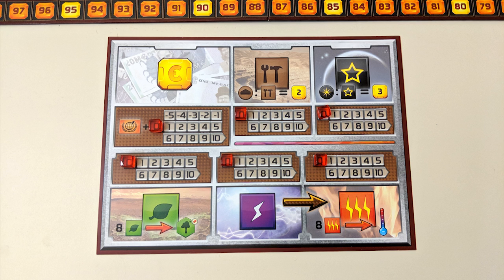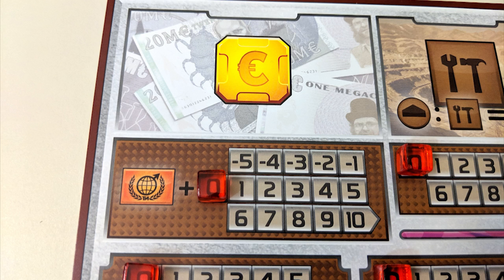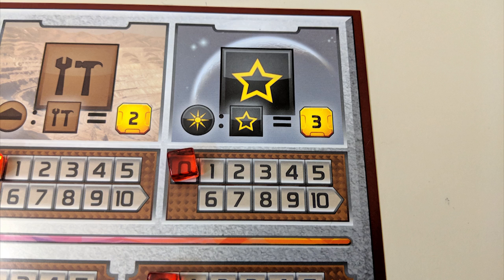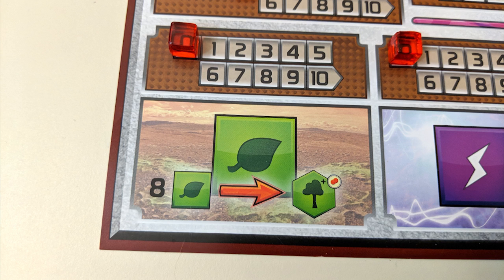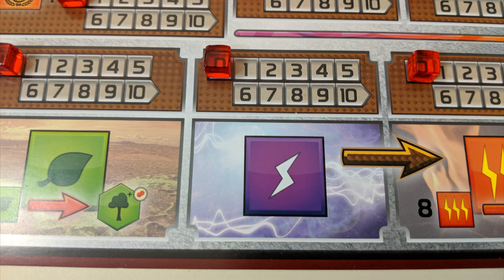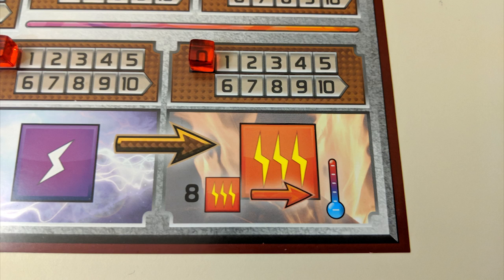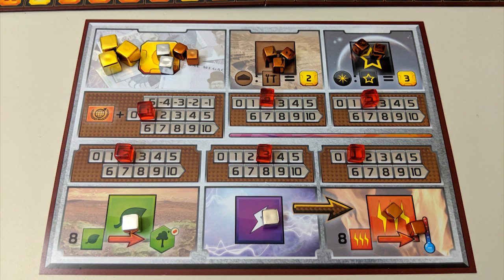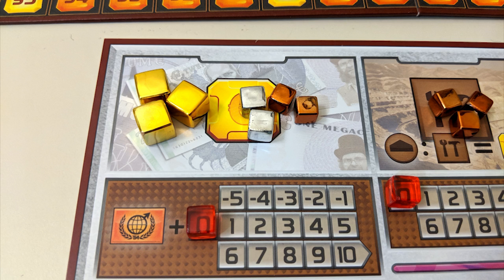There are six types of resources to keep track of on your player board: Mega Credits (also known as Mars Euros) — the money you'll spend to buy and play cards; Steel and Titanium, which can be used to help you play certain card types; Plants, used to create greenery; Energy, used by various cards; and Heat, used to raise the planet's temperature. Every resource is tracked with cubes — Gold being worth ten, Silver worth five, and Bronze worth one apiece. Which section of your board they're in tells you what they represent.